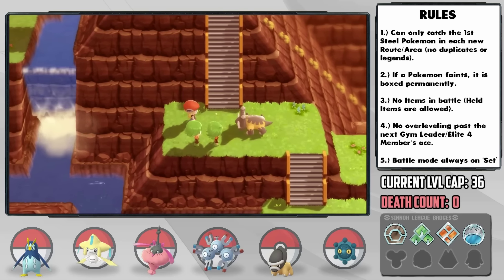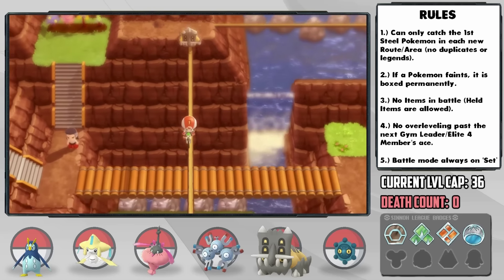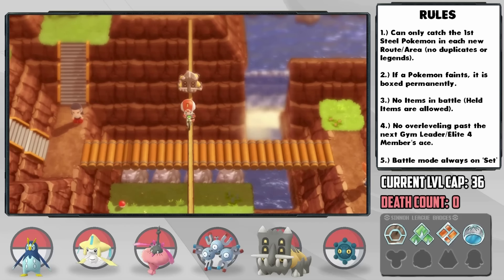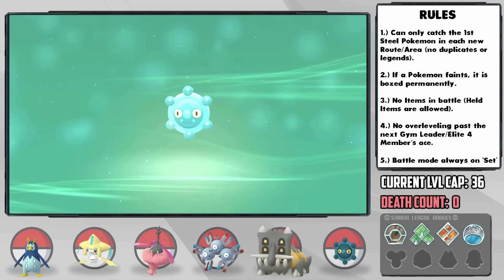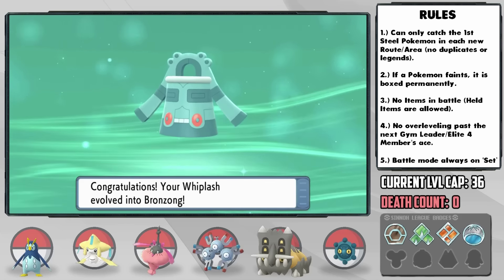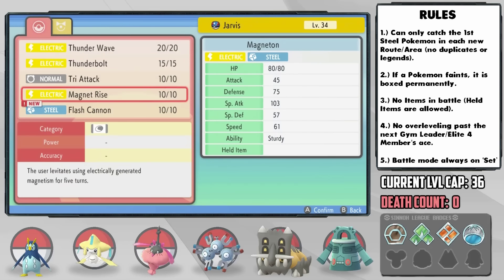Look at how slow he walks — this is hilarious. Whiplash doesn't want to be left behind, so he also evolves into a Bronzong, which should be quite helpful with the Levitate ability. Jarvis also learns Flash Cannon, finally giving us a reliable Steel-type move since we haven't really had one yet.